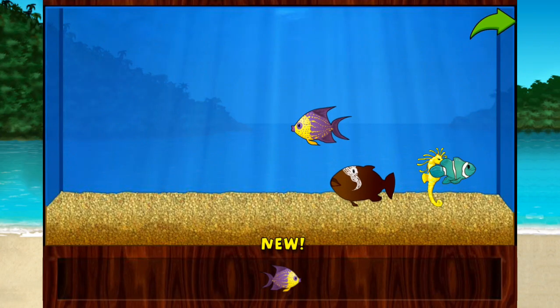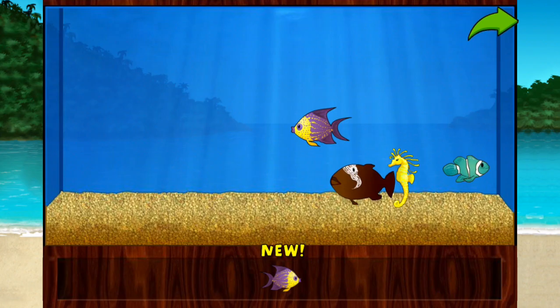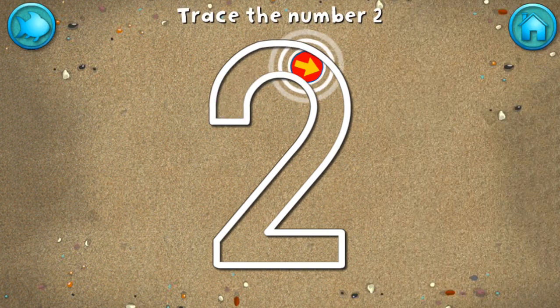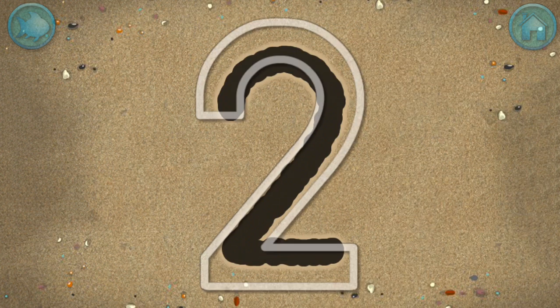Add things to your aquarium by dragging them from the tray. Touch the arrow to get back to the beach. Write the number two in the sand. Great writing!